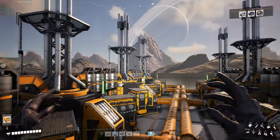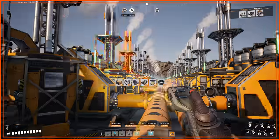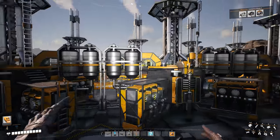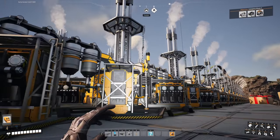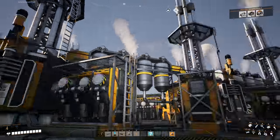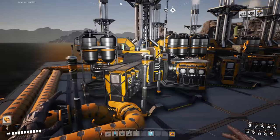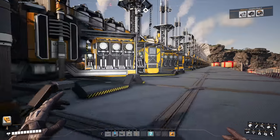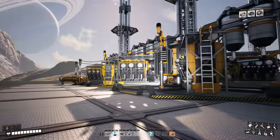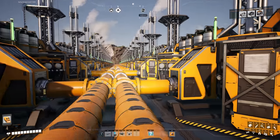Fill your pipes first and then do all your power lines. You don't have to do them all at the same time - you can literally connect power to each generator one at a time as you go along. It just makes it so much easier and you won't have any backlog in your fuel lines. So I now need to overclock these and then we should be good.